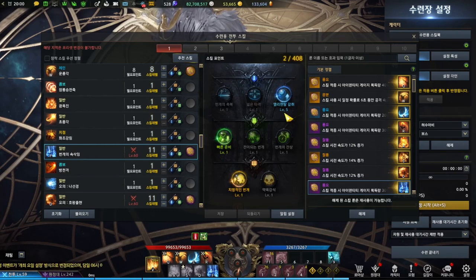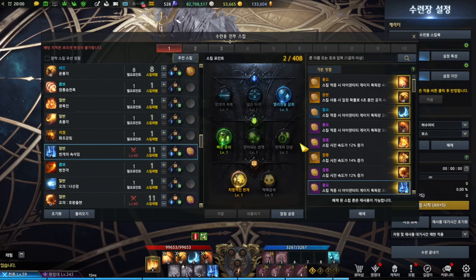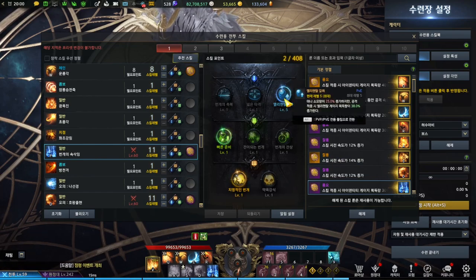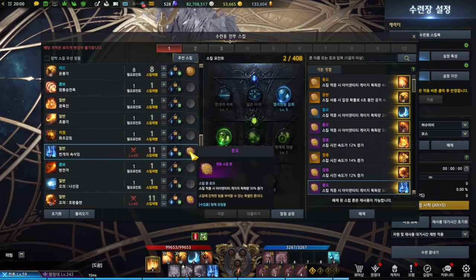Lightning Whisper is your main synergy skill. It's mainly used before your esoteric skill due to its orb generation, and it provides additional crit rate for six seconds. This class's fundamental goal is to land all your main DPS skills within this buff period. Tripods are set with orb gain, cooldown, and an additional 10% crit rate. Wealth runes are used here, but the rarity is variable, which I'll talk about later.